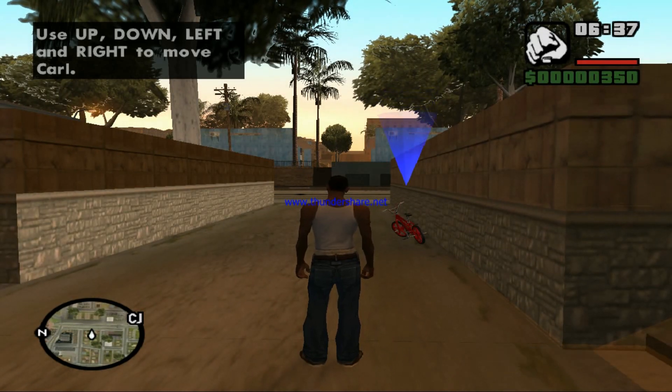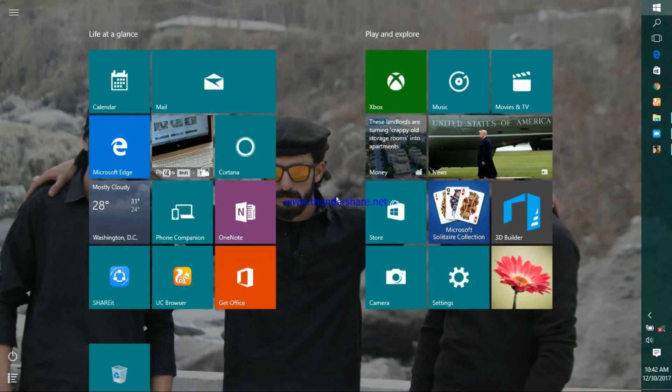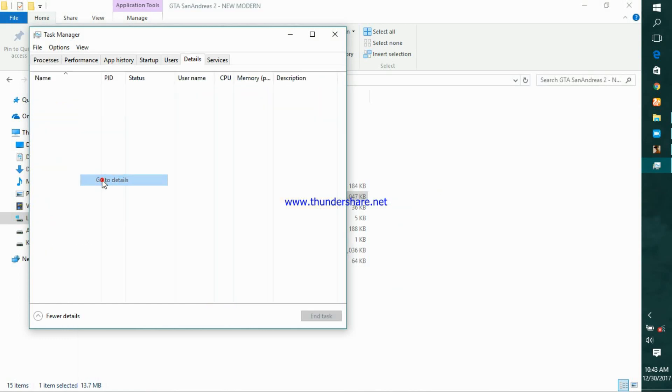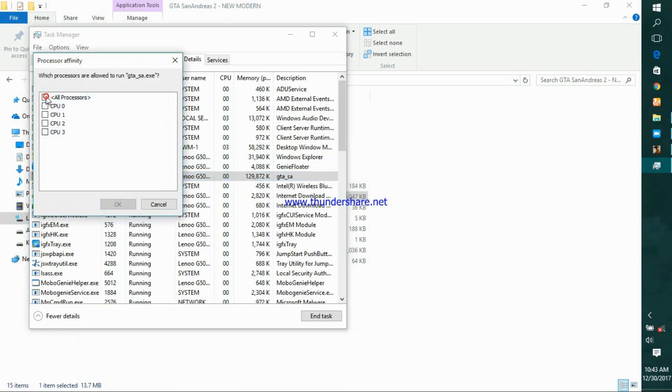To fix this problem, minimize this game and go to Task Manager. Open it. This is our game GTS and Android. Click right and go to Details. Again click right and go to Set Affinity, then unmark all. You have to just select CPU1 and then click OK.